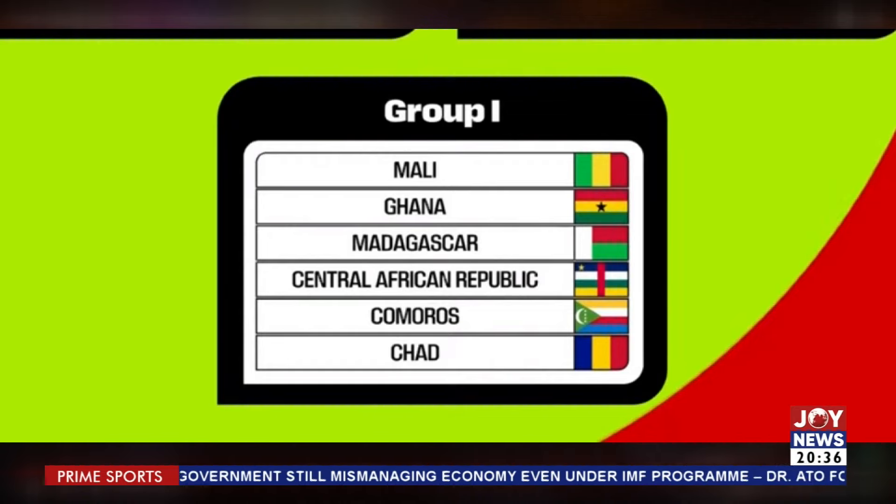There's also Group A, Group B, Group C, Group D, all the way to H, alongside I, and we'll go through all of that. But this is Ghana's group, and these are the countries Ghana have to beat and top the group to qualify for the 2026 World Cup.